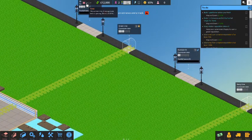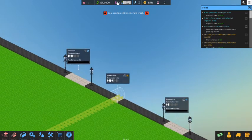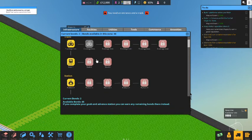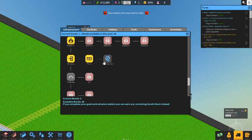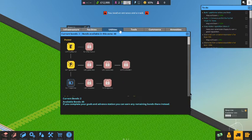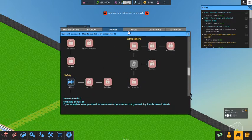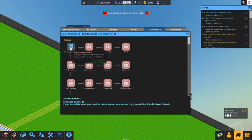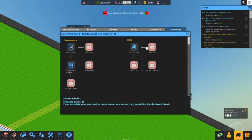From the top bar we have the time of day — not running yet since we haven't started — and the amount of money we have: we start with $12,000. Bonds are kind of your research. You earn bonds by completing missions and use them to unlock features. You start with one train car per train and can eventually get up to six. Other unlockables include staff-only zones, foot bridges, plants, benches, lighting, utilities like a wheelie bin, a PA system, tools for employees to maintain the station, commerce items like a newsstand, and amenities for the staff room — water, food, somewhere to rest.